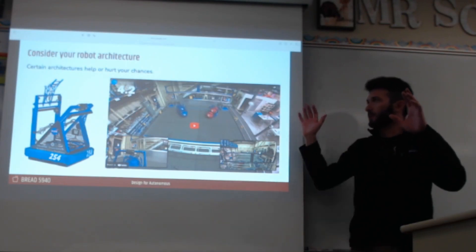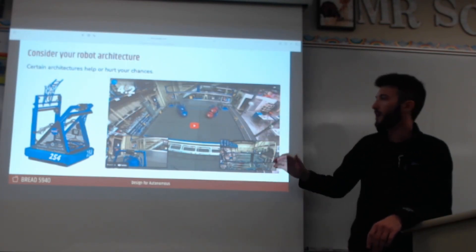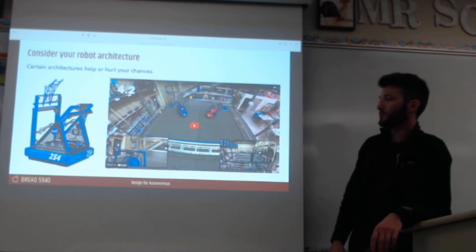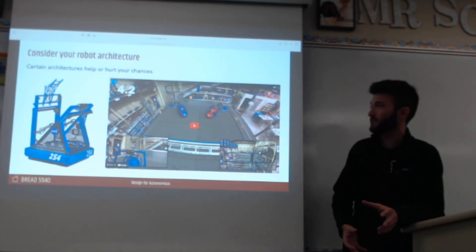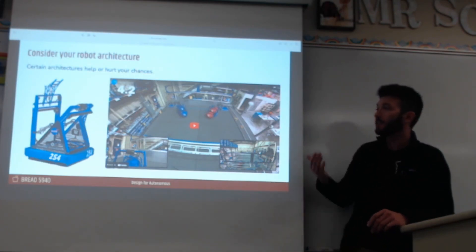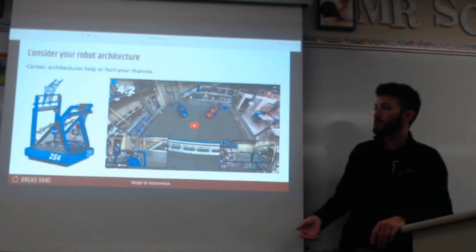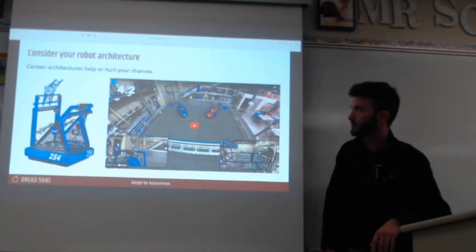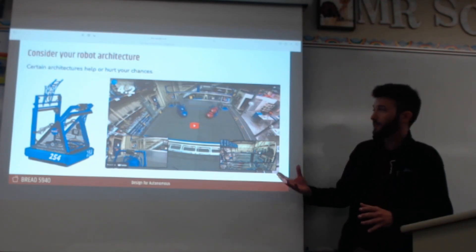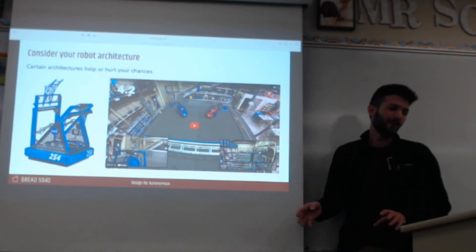So you've gone through this whole process and figured out the autos you really want to run. Now it comes to the robot architecture decision. You can make choices at this stage that are going to make your chances of success more likely later when you go to actually write these autonomous modes. Sometimes you have to go with a certain robot architecture just to make it feasible at all.